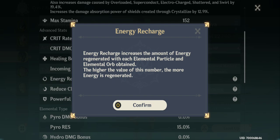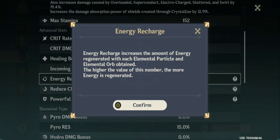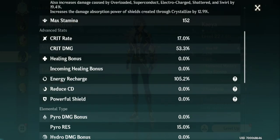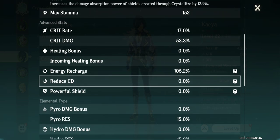Energy Recharge — currently at 105% for me — increases the amount of energy regenerated with each elemental particle and elemental orb obtained. The higher the value, the faster you regenerate energy, meaning you can cast your skills more often. There is also Reduce Cooldown, which decreases the cooldown of elemental skills and elemental bursts — the higher the value, the shorter the cooldown, so you can trigger your ultimates more often.